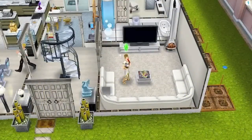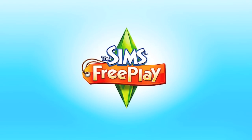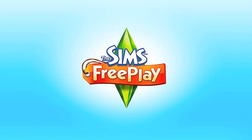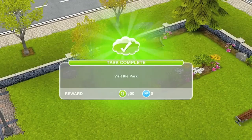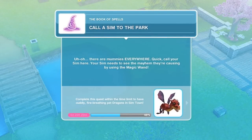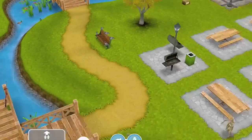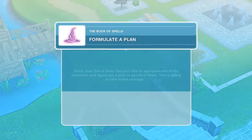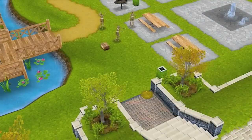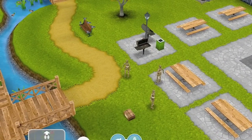Next up, we're going to visit the park. So we're going to go to the park and hopefully things get fixed, since apparently we caused some trouble. I already have a sim here — there are mummies everywhere. So we're going to call our sims to see the mayhem they're causing using the magic wand. There's all these zombies. We're going to try and formulate a plan — we're going to approach one of the mummies and formulate a plan.